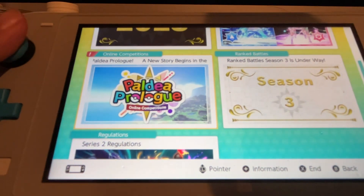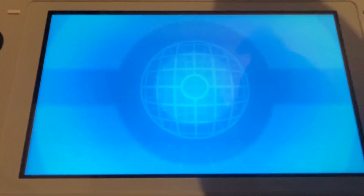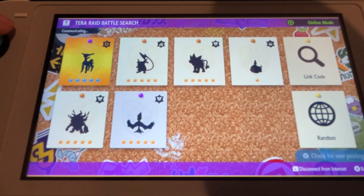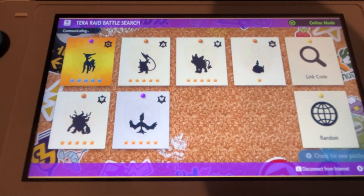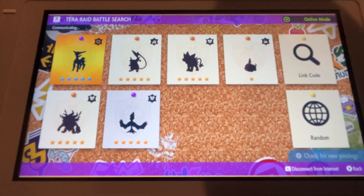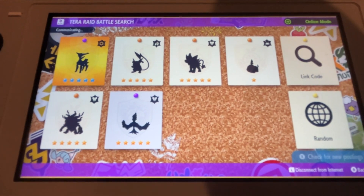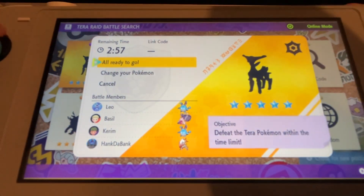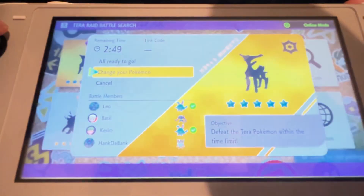Paldea Prologue online competition — interesting. We'll check that out later. But for now, let's go see if we can fight an Iron Leaves and catch it with a Luxury Ball. Of course, Luxury Balls are a little expensive. For each user you are using to play, you can only catch one of each of those new Paradox Pokémon. So if you catch one, you can't catch one more for your friends or for your box collection or something.